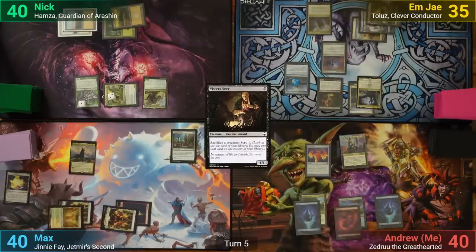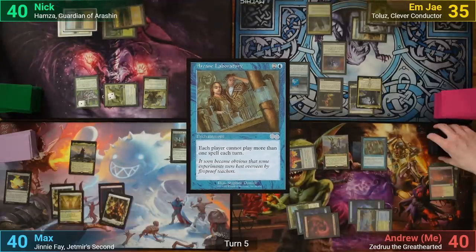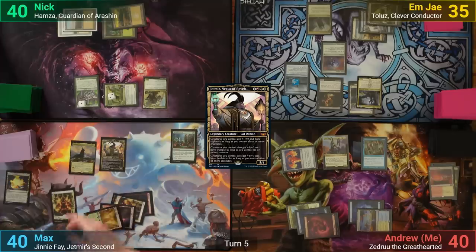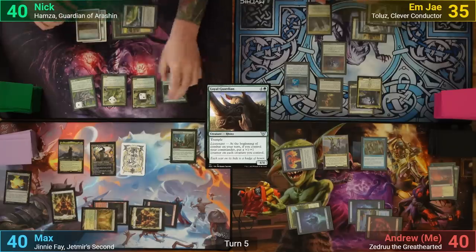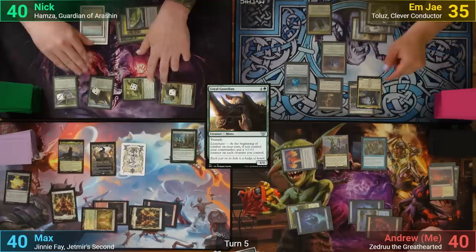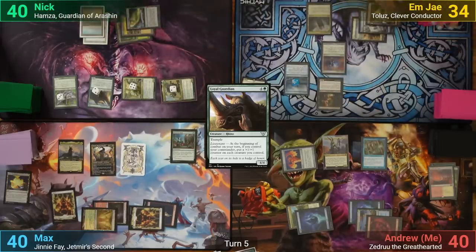I draw and play a Mountain. I cast Frantic Search, discarding two lands, and once that's done play Arcane Laboratory and pass turn. Max has a Rockfall Veil, then casts Jetmir, Nexus of Revels, makes a Dog Token off of Rin and Sari, and draws a card from the Elemental Bond. Nick plays a Blighted Woodland and casts a Loyal Guardian. Moving to combat he puts a +1/+1 counter onto all of his creatures, then swings Hamza and the Conclave Mentor at MJ, who blocks Hamza with Toulouse and then sacrifices it to the Viscera Seer, scrying one. With Toulouse dying, MJ gets the connived card back, and Nick passes.